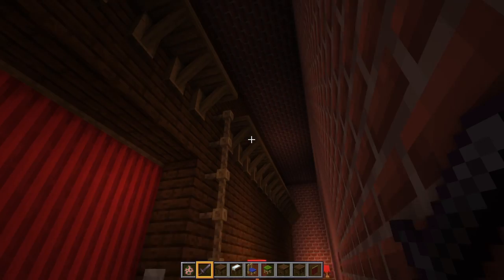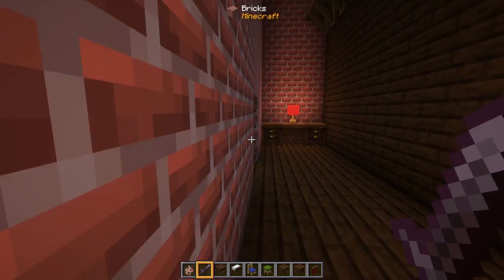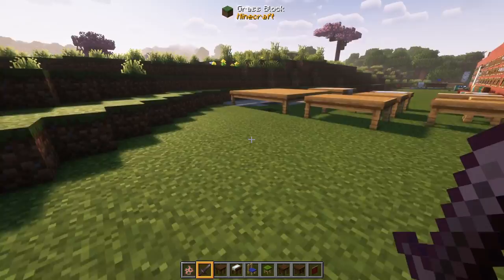Here we are in what looks like the back of a theater — if you're thinking that, you are correct. We'll see what's on the other side of that curtain at the end of the video, but what we've got out here is all the stuff you can make with Valhelsia Furniture. This is going to be kind of like a trip to Ikea, but trust me, this stuff is really cool.